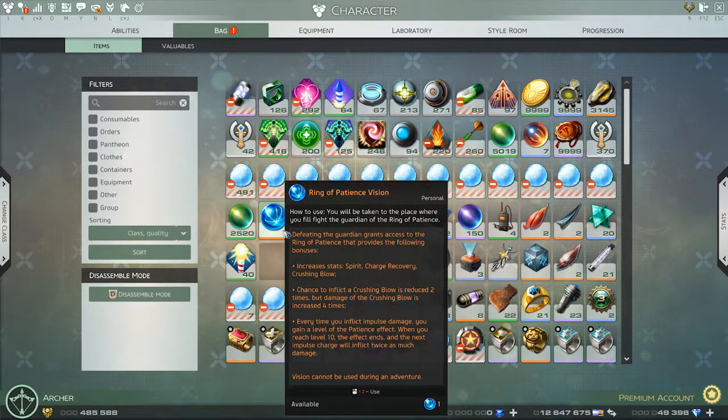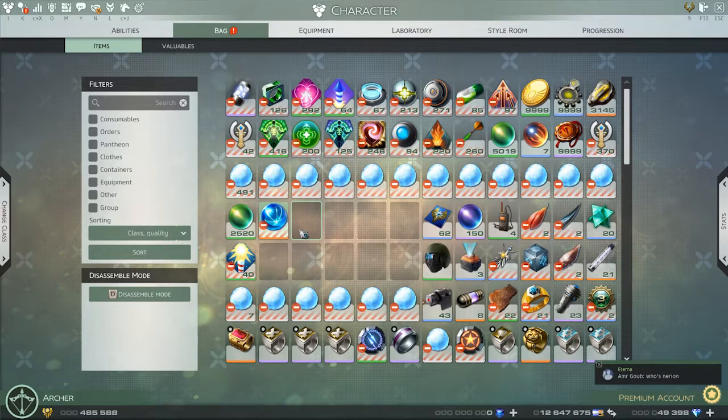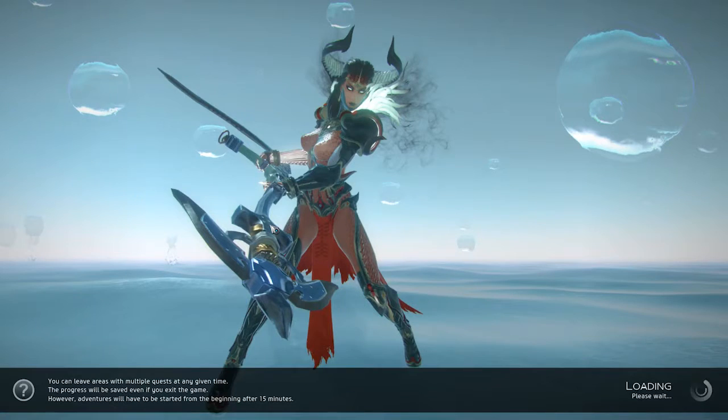Hello everybody, it's me Booflim, and today I'm going to get the Ring of Patience. The reason I'm getting this is because there's a sweet kinetic build that you can do, and Stone Spear becomes amazing. So here we go.